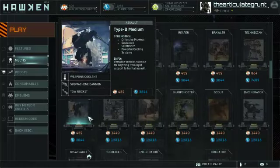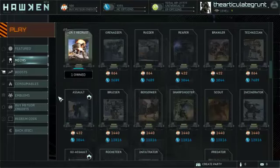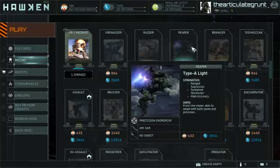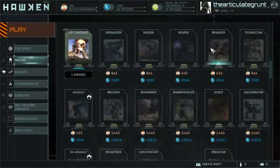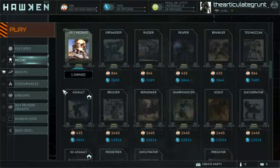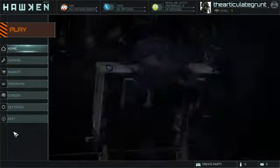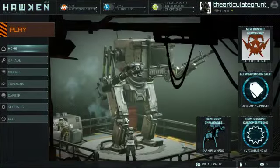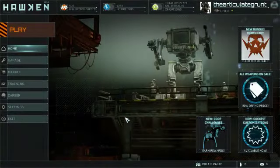So those are the three options, guys. Let me know which you think is better — the Type B medium Assault with weapons I'm familiar with, the Reaper with high mobility sniper and lighter movement, or the Brawler, the heavy in-your-face slug-and-punch point defender. Let me know in the comments. Hit the like or dislike, and if you haven't subscribed, go ahead and subscribe. Take care of yourselves. I'll catch you later. I am the Articulate Grunt. Remember, get active, do something — if you don't, you can't complain at those that do. Take care. Bye.